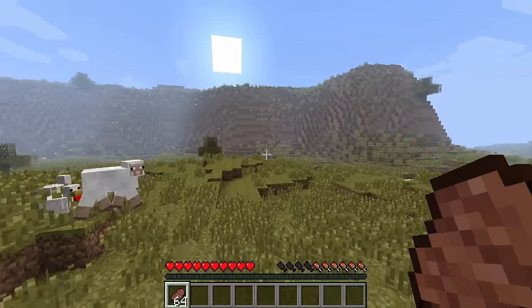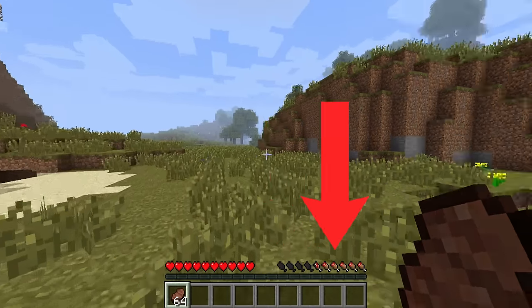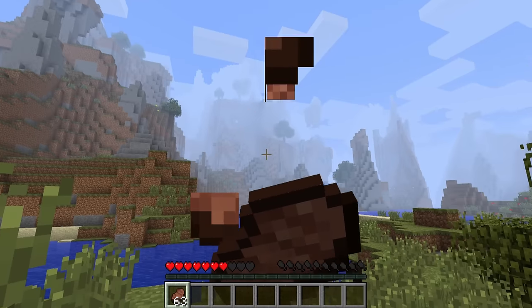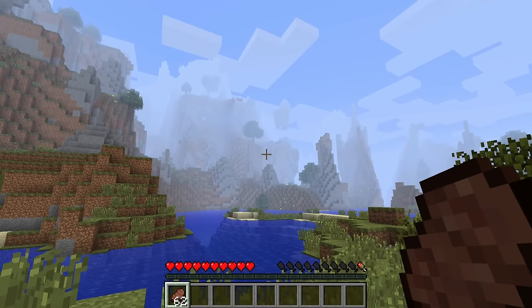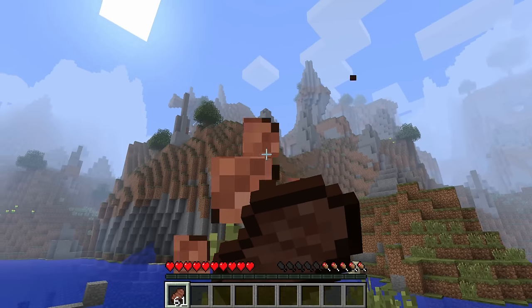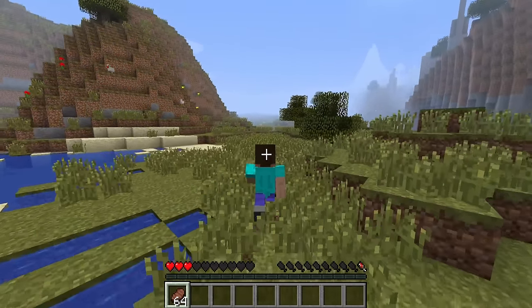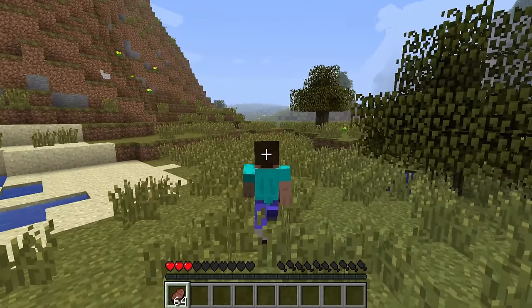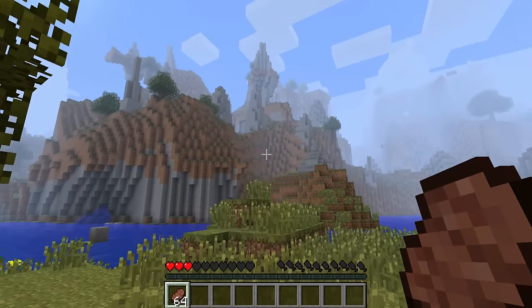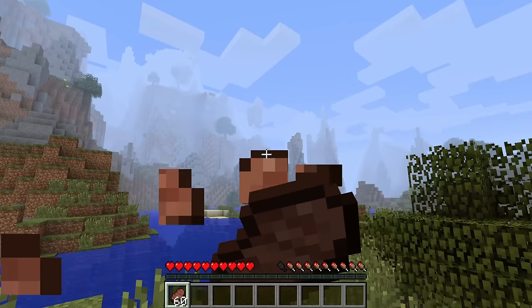Outside of the terrain generation, Authentic Adventure tweaks the ever-so-controversial hunger system — not to get rid of it, but to combine it with the classic way of eating to restore hearts. So eating food in Authentic Adventure actually does instantly heal hearts like it used to. As for the hunger bar, it still functions basically the same way, except it acts as simply a stamina bar for sprint. Once you run out of hunger, you don't start starving to death — you just simply cannot run fast. And since food gives both instant health and restores the newfound stamina bar, it's an even bigger dopamine rush eating food.